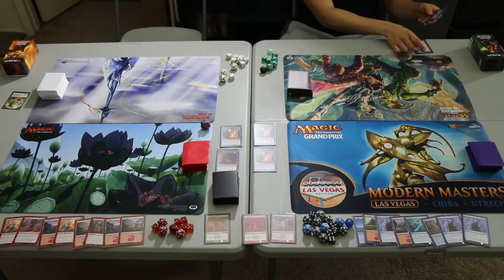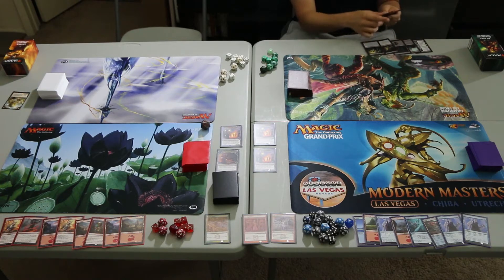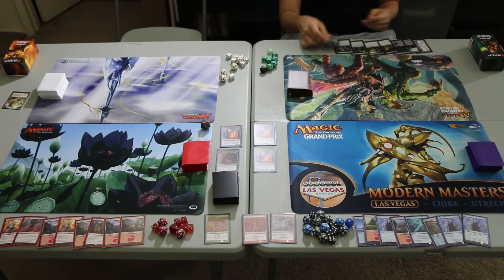Deadly Discovery draws The Eldest Reborn, Memorialed Folly, Swamp, Castdown, Seeker Squire, Jade Light Ranger, Wild Growth Walker, and Forest. I think this is fine — I'd like another land, but hopefully we can explore into it.